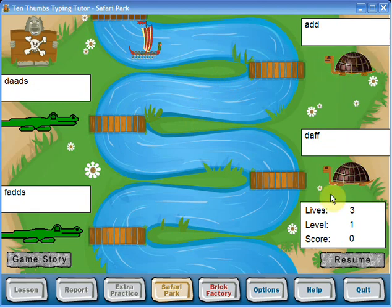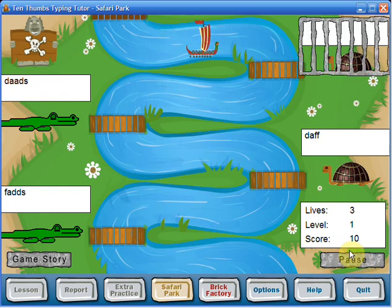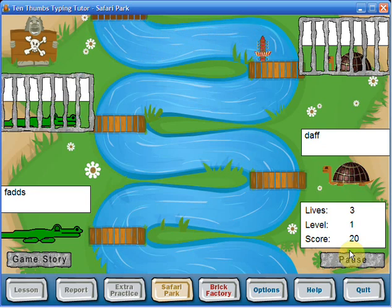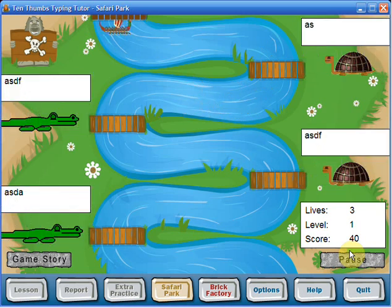Ready? There we go. So I type A, D, D — there, see? So the next one is D, A, A, D, S. Then D, A, F, F. Then F, A, D, D, S.